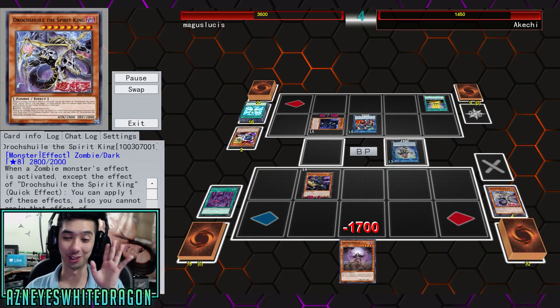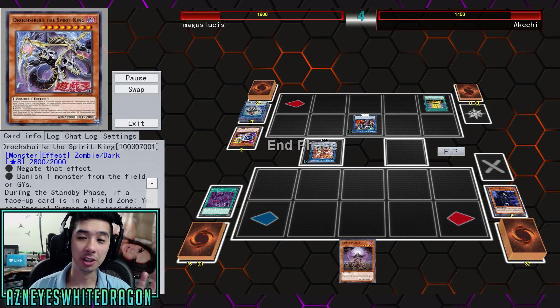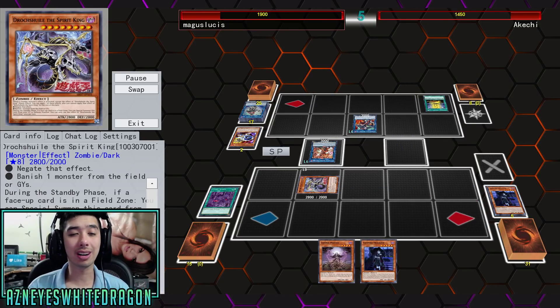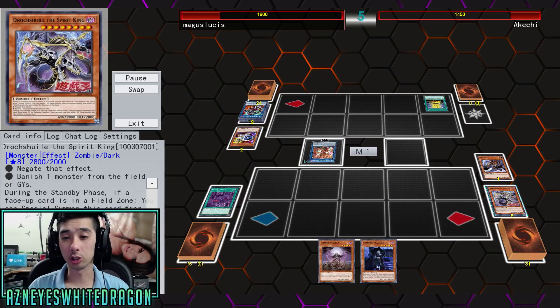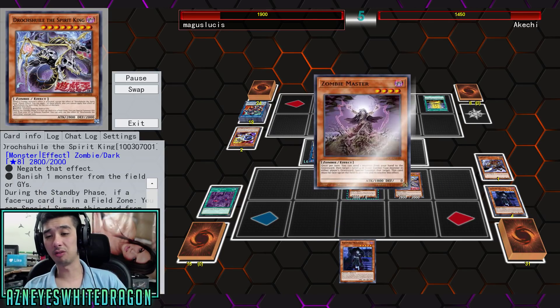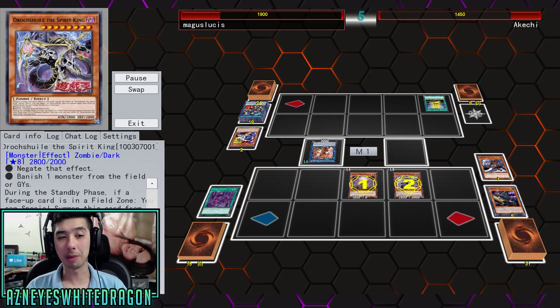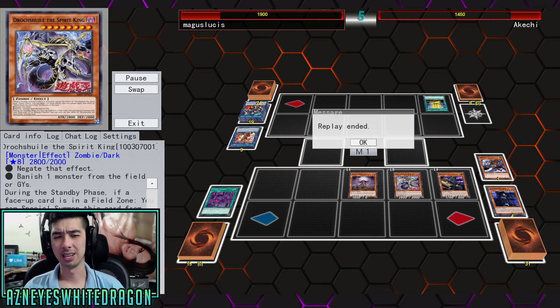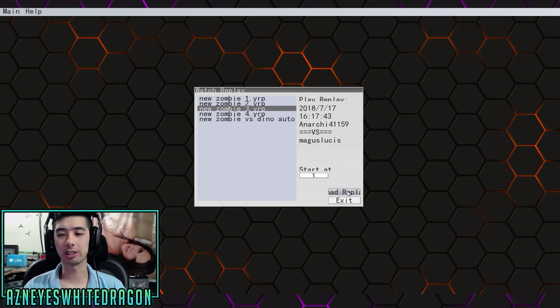He is a level 8, so you'd argue maybe he's hard to summon, but no - it's very easy to summon him. During the standby phase, if a face-up card is in a field zone, you can special summon this card from your graveyard in defense position. You can only use this effect once per turn. So basically you get him out for almost free every single standby phase, as long as there's a face-up card in a field zone.